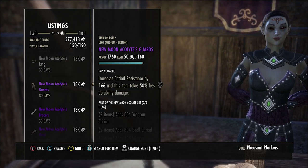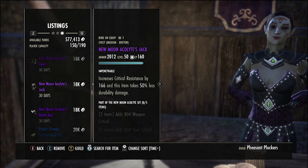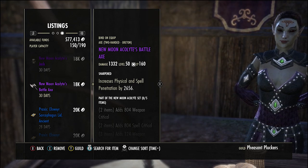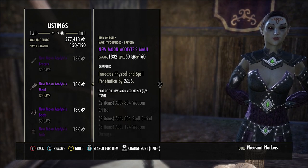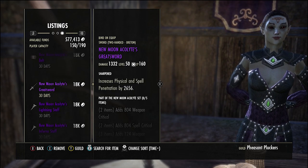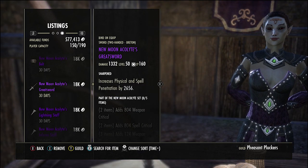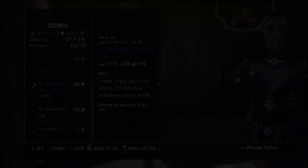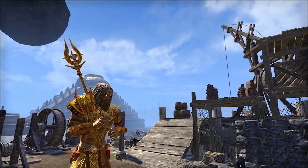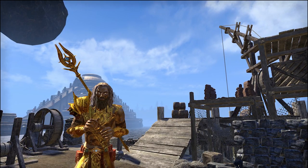When selling, I recommend trying to get a full set in each trader - put your full set of medium armor in one trader, your full set of light armor in another, melee weapons with the medium armor, and staves with the light armor. Rings you can sort based on traits. Hopefully you can use this method to make some money - if you liked it, leave a like, subscribe for more videos, and I'll see you next time.